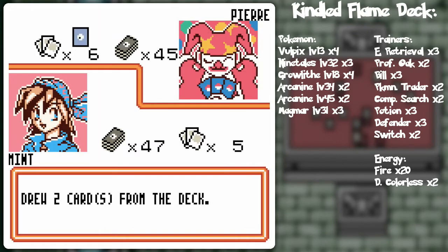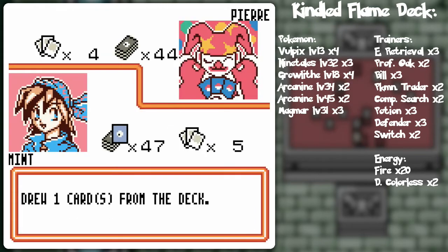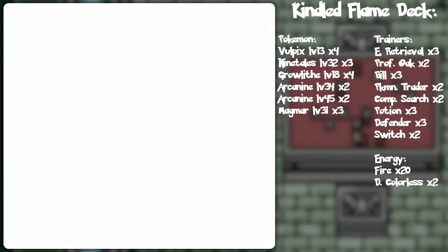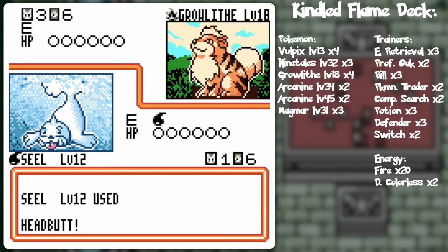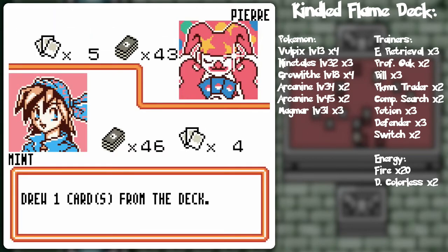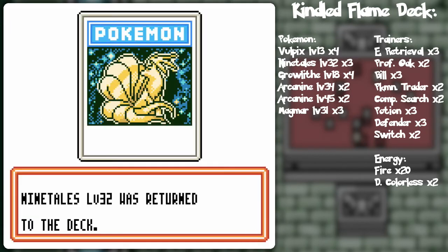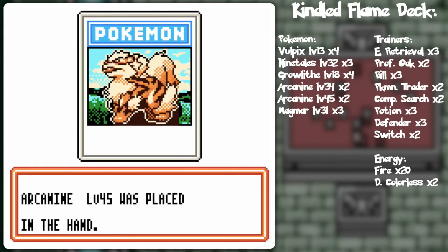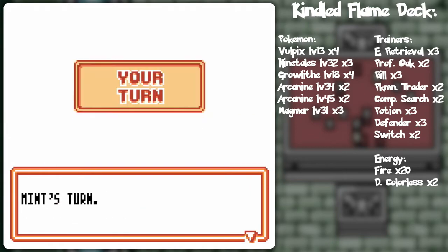If I was Staryu, I could slap that Growlithe for a 2-KO. I could do that — go Seal, do the seal attack, and then switch over to my Staryu. But I'm just gonna do it like this. That's another thing — it's very anti-fire, my deck, because of all the critters that require energy discards. That's another thing that might just be a little OP versus him.